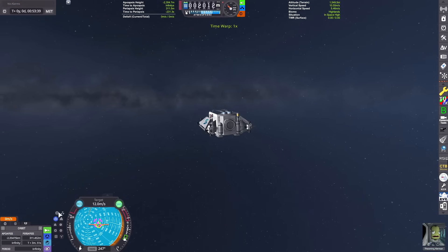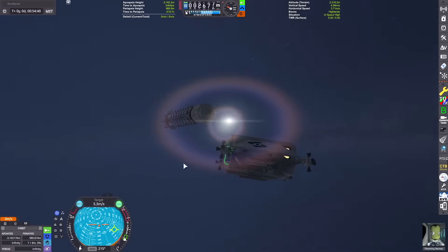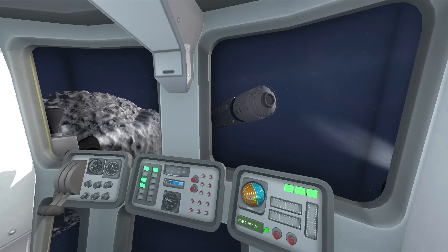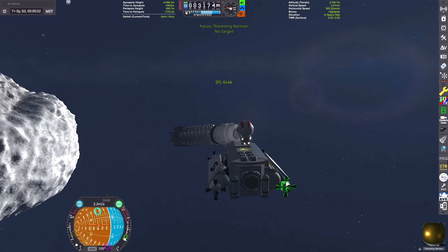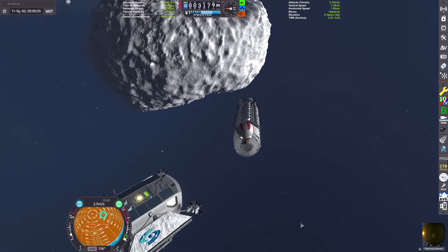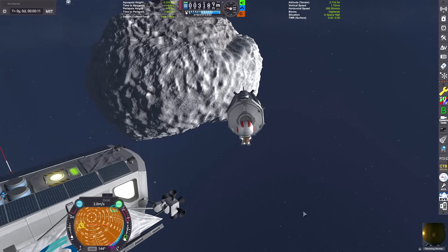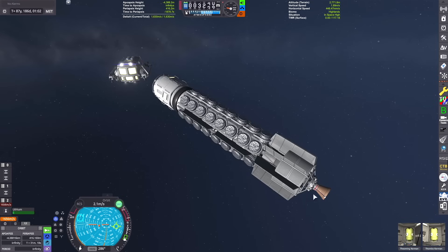We can see the mothership now — it's in the top left from my exploration pod against the backdrop of space, that little white line. We're pulling up on it at about 12 meters per second. We hit it but it's fine. We'll kill off our speed and drift towards it, then do a quick spacewalk back to the mothership, as we won't be taking this little exploration pod back to Kerbin — it'd just be dead weight with all the aesthetic parts added on.